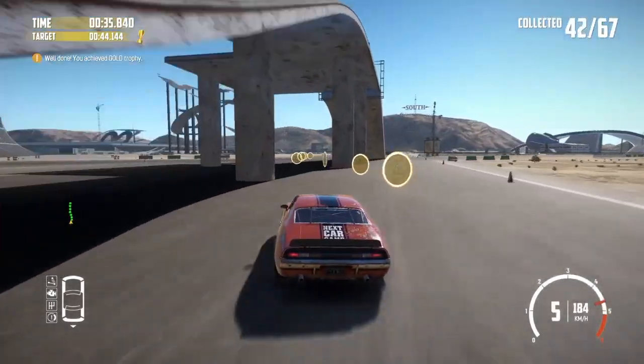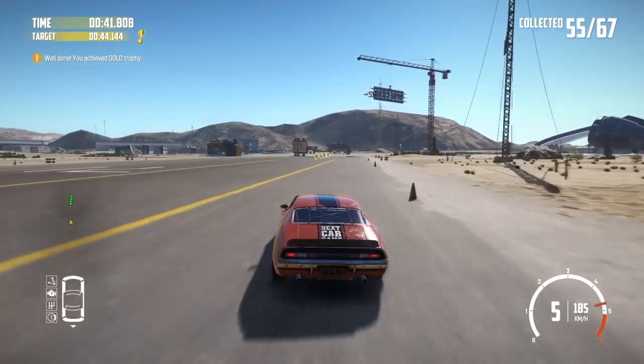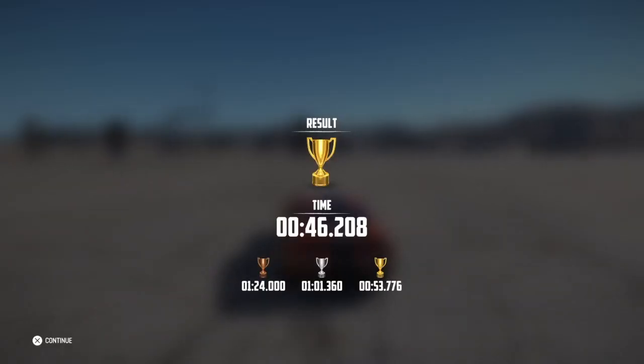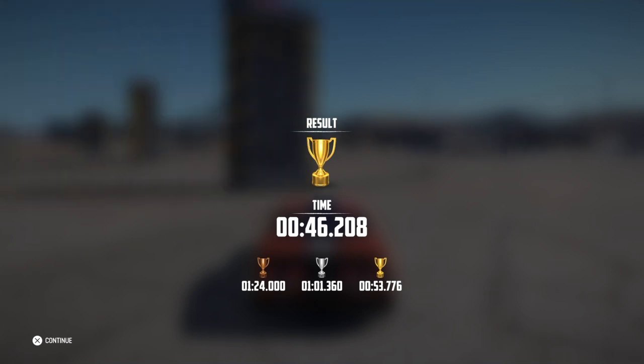Down we come - this section is quite easy really, it's pretty much as flat out as you can get. Like I say, you just got to line yourself up for them. These last set of coins - don't want to slide too wide. 46.208 - that's my fastest time so far. I'm really pleased with that, really fun weekly challenge again.